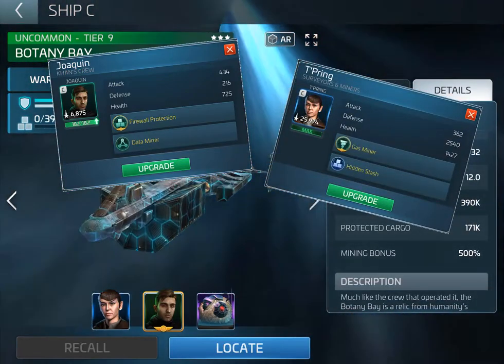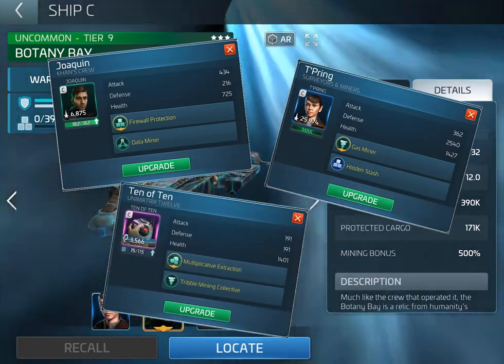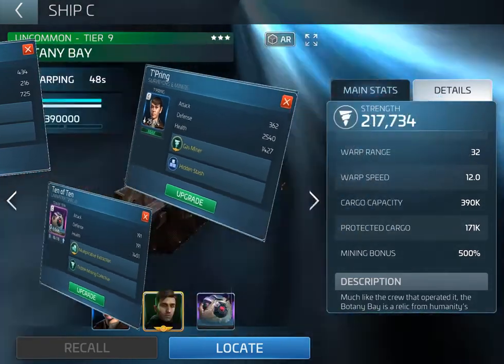And my third officer, fluffballs himself, 10 of 10, which increases the mining speed of any ships he's in by 80% of his second ability.